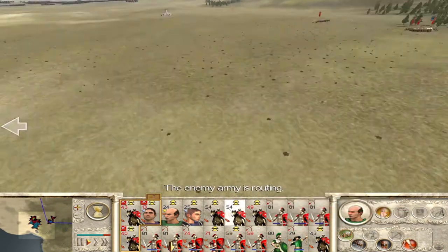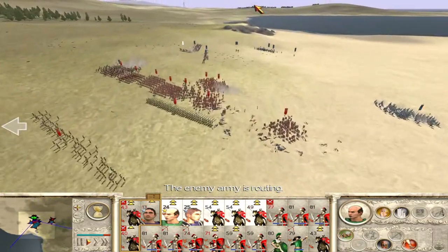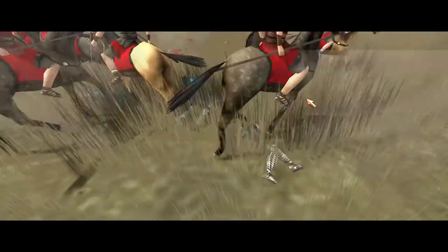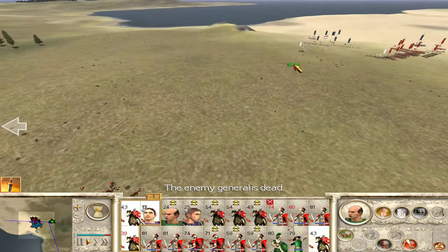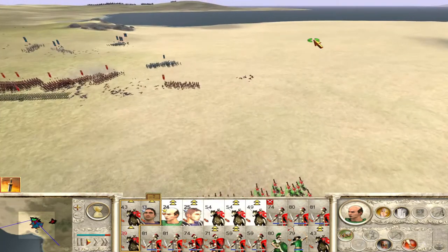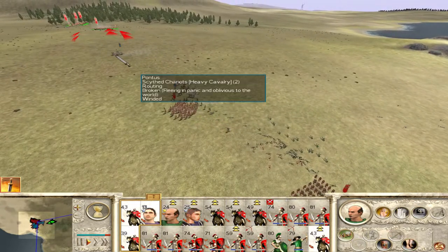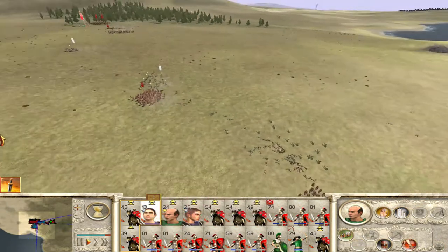The enemy army is in flight — pursue them and drive them from the battlefield! Now the chariots are broken. The Hastati actually held up okay against them — I think mainly because of the javelins. This cavalry over here — they destroyed them immediately. Go, actually target the chariots because we don't want to deal with them again. What's that? Barbarian mercenaries. Run please. They won't run.